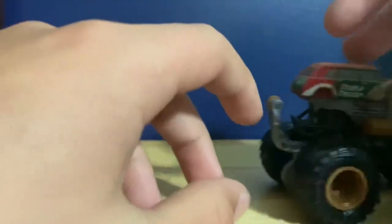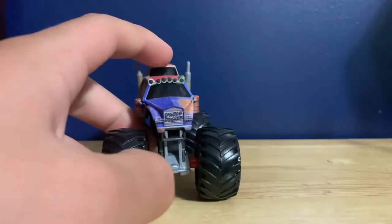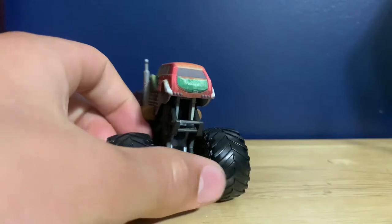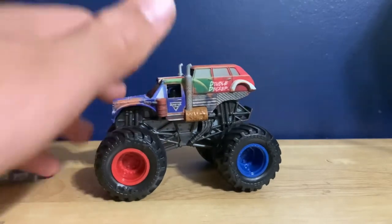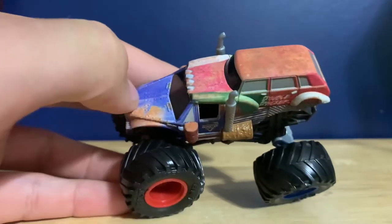Here's Double Decker. Does the wheelie bar actually work? I remember when I opened a Mix 16 truck the wheelie bar didn't work. Let me take this off — there we go. As you can see, there's a car up here and a truck down here, so it's a double decker car-truck. It's got all different color rims, just like Salvager.